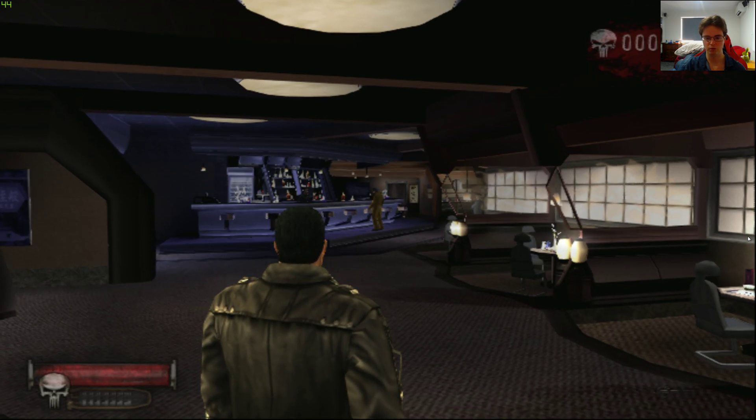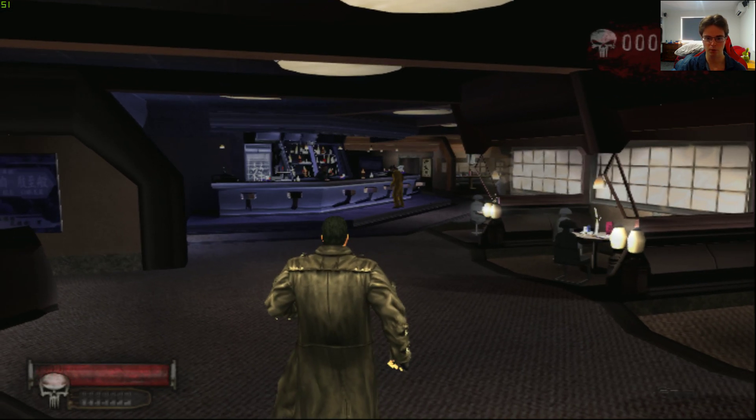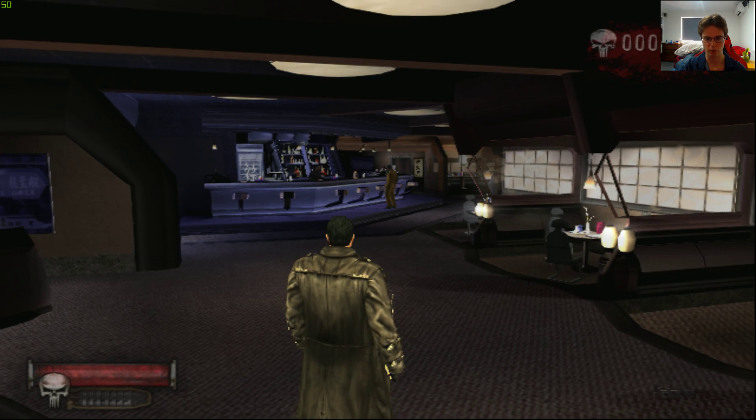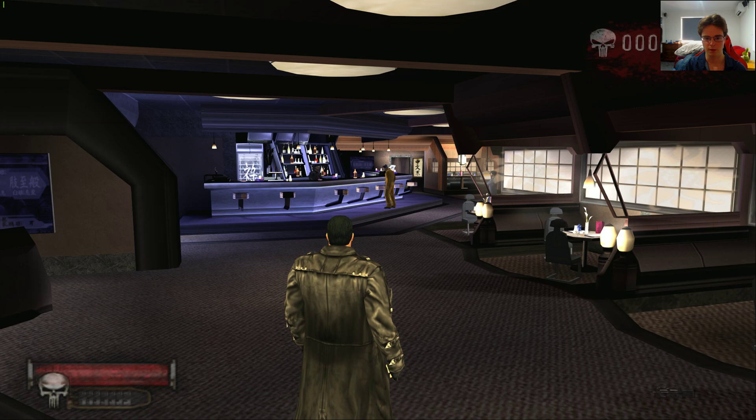Now this is Direct3D 11 software mode, so lighting is a little bit different compared to hardware mode. If I go to hardware mode, which is native 1440p, let's have a look real quick. Here is native 1440p — a bit of different lighting plus a lot better resolution, which is nice.